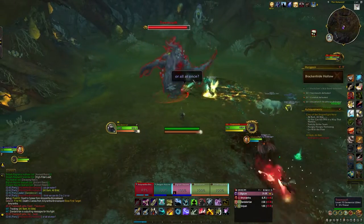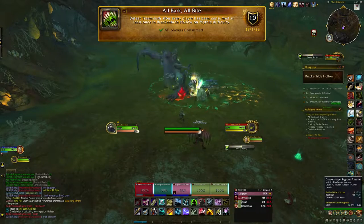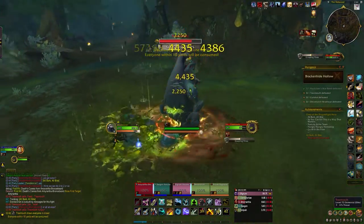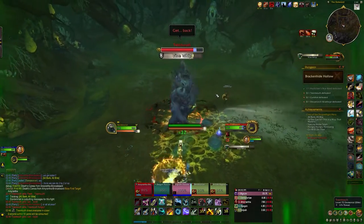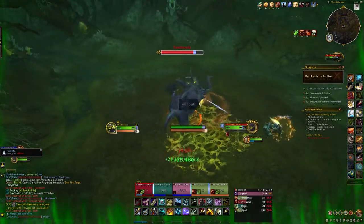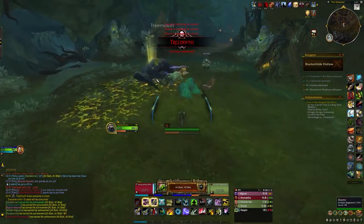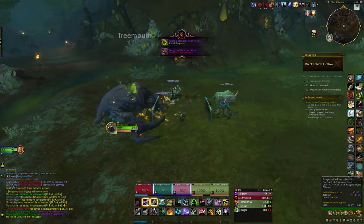The next achievement in Brackenhyde Hollow is All Bark, All Bite — defeat Tree Mouth after every player has been consumed at least once. Tree Mouth is a big tree with a big mouth, and during the fight it will consume players. When this ability comes up, just get consumed by it. Once everyone has been consumed at least once, you can kill the boss and get the achievement All Bark, All Bite. Very easy — basically just get hit with the consume ability.